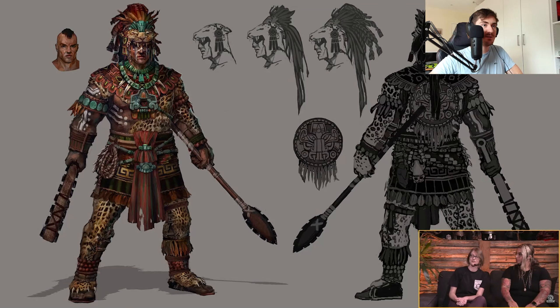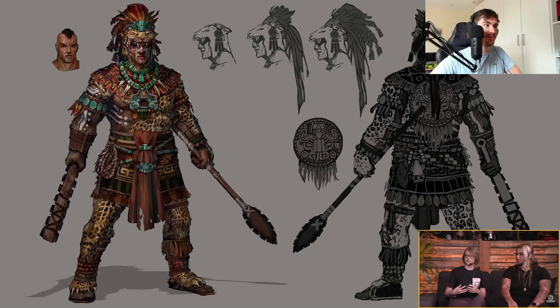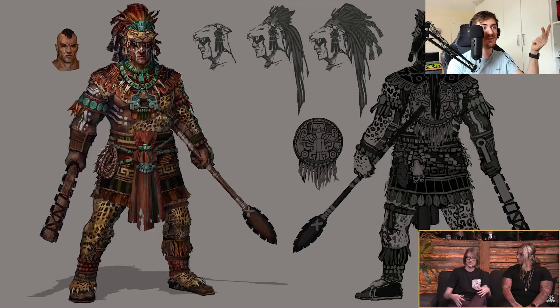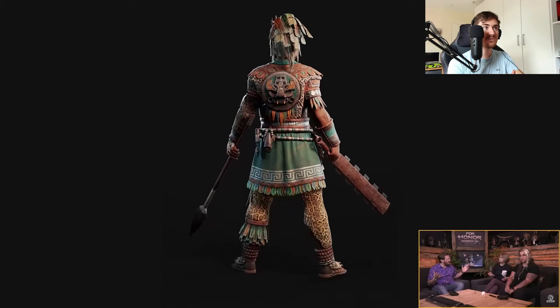The shield is in the concept art, so maybe it'll be a feat. He's actually got it on his back, so maybe he can use a shield. Three weapons would be a first — it'd be interesting. Maybe he could have shield and spear, shield and club, or spear and club, and alternate between the three.